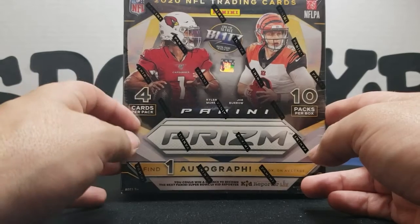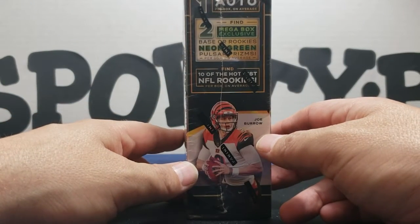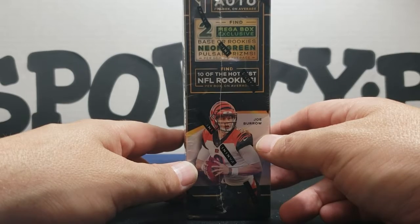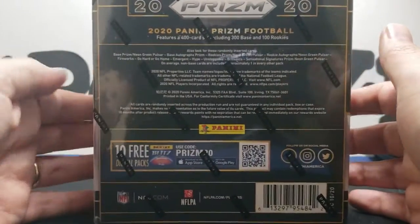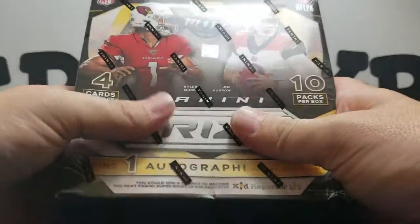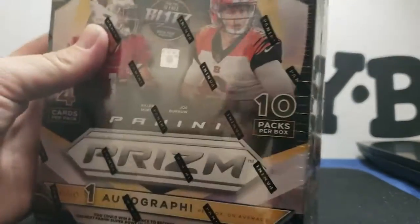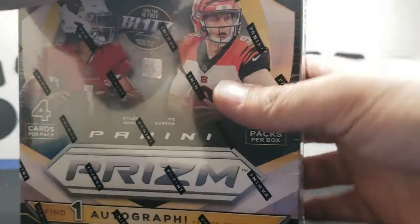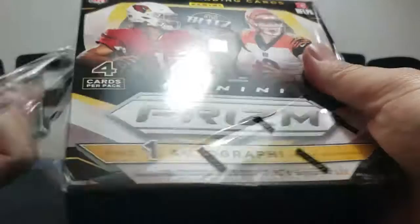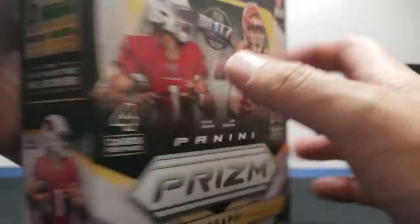So this is four cards per pack, ten packs per box. You get two base or rookie neon green pulse or prisms, and of course there are other inserts if you guys want to check that out. Super cool stuff man, I love opening this — the cards are just really nice. Let's go ahead and shred another box, 2020 Panini Prism.